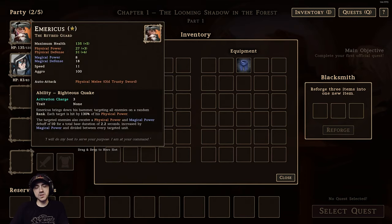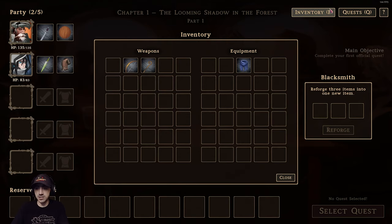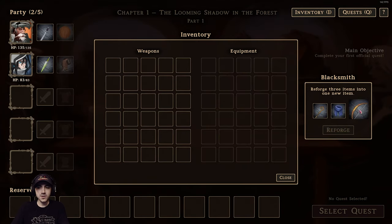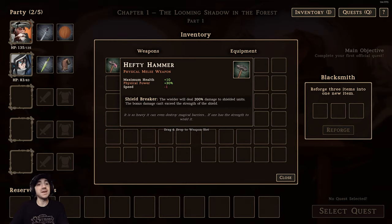The two characters we start with are Americus and Velia. They have auto attacks — each character always has an auto attack and then an ability at the bottom. The abilities are also initiated automatically so you don't have to initiate those. Before we start that quest, take a look at the right box: Blacksmith. We can put three items in there, click reforge, and get a better item.